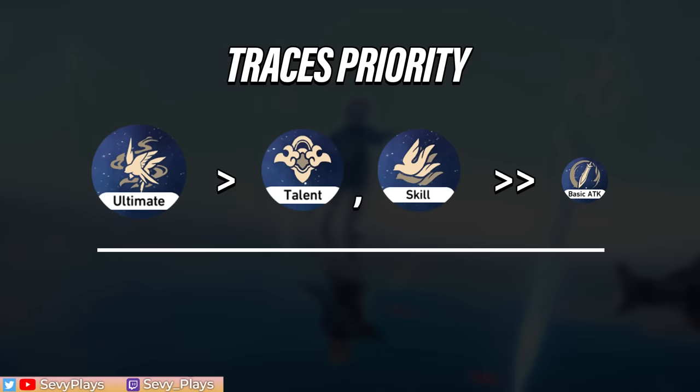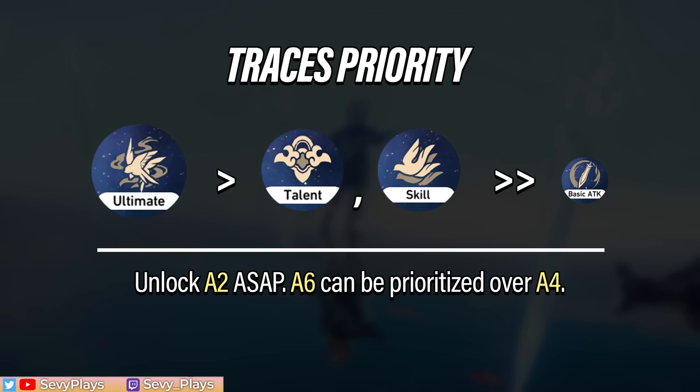For the ascension abilities, unlock the A2 ability as soon as it's available and you have the materials. The A4 ability can be more optional — I would sooner recommend the A6 ability first because the speed boost is more valuable than the effect resistance buff, but he deserves all of them unlocked anyway. The minor traces give attack, ice damage bonus, and HP as well. Unlock them when you have a surplus of materials to spare.